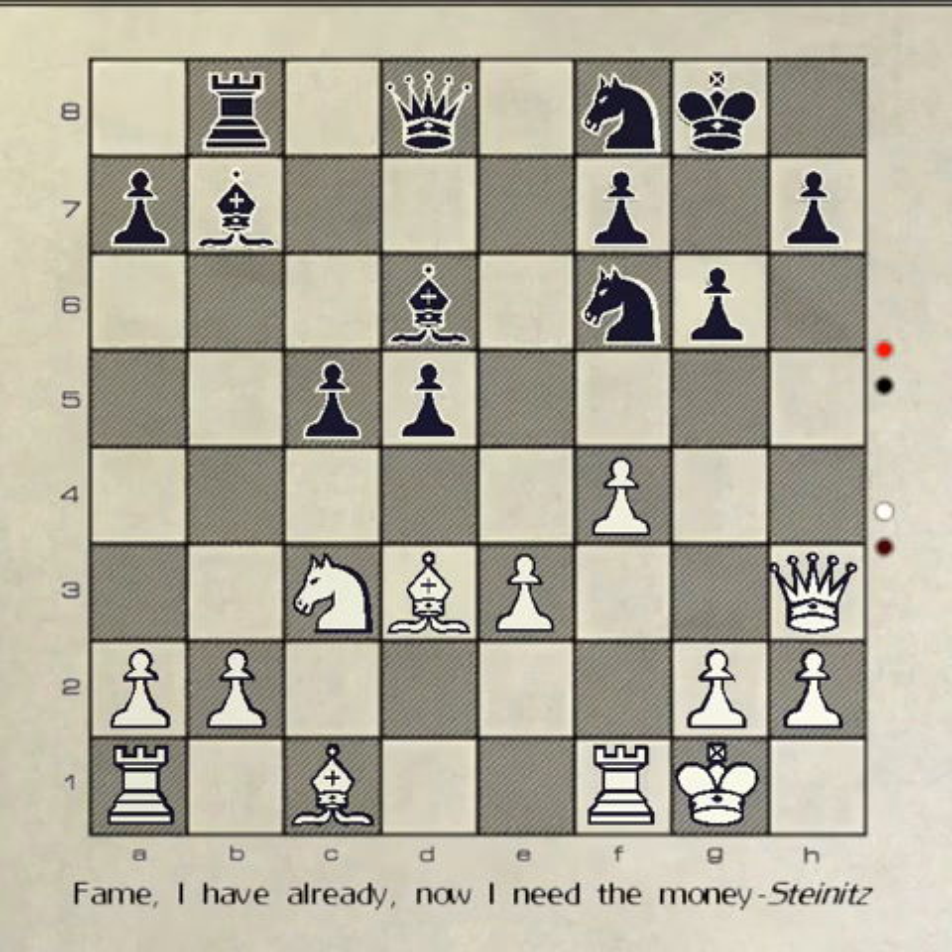You move your rook to b8. White counters by moving the knight to b5, which attacks your pawn at a7. As a result of this sequence, the mobility of your pieces is somewhat increased and the mobility of white's pieces is greatly decreased. Additionally, white's pawn structure is somewhat weakened and the pressure on your king is somewhat decreased.